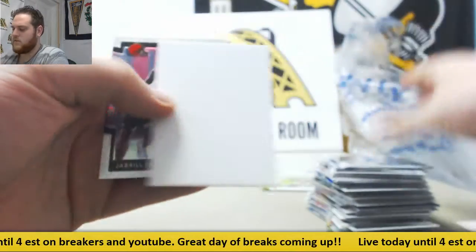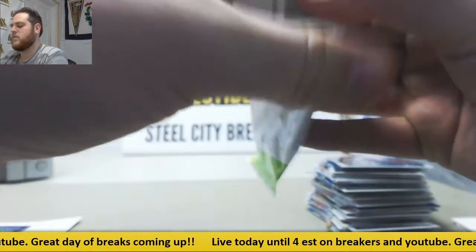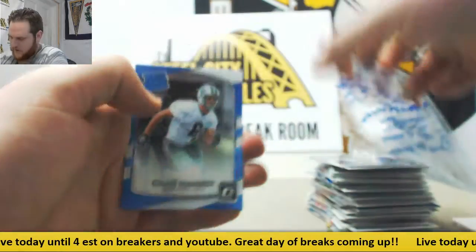Gordon, Nelson, Howard. Decoy, Jabril Peppers. Williams, Gronk. Isaiah Ford, rookie, out of 199. Chad Hansen.